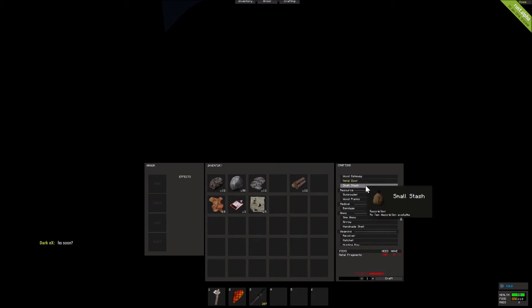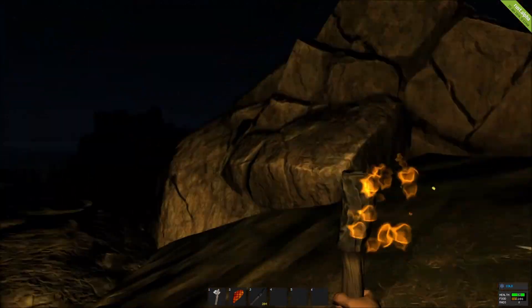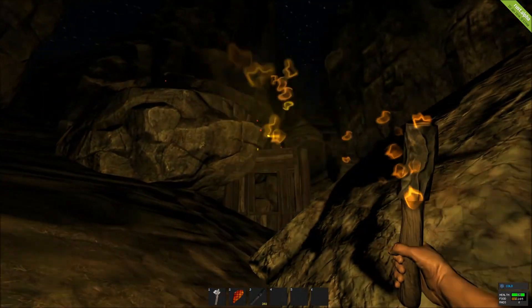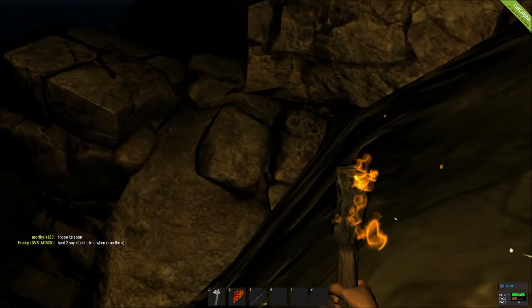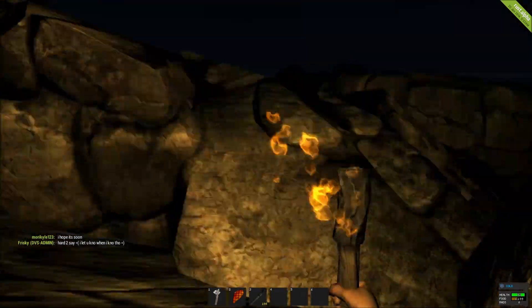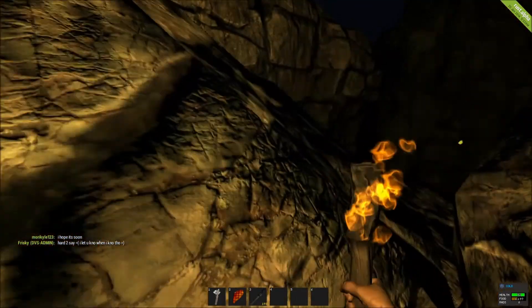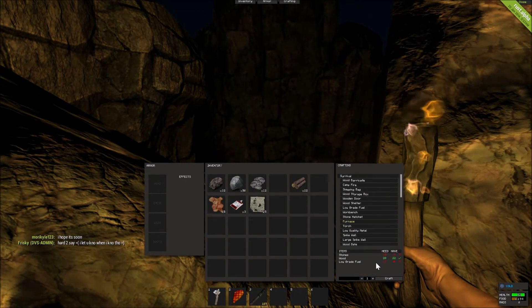There we go, we almost have a base and now we just need to get a door on there. Nowadays you can make a metal door right away, and that's generally what I like to do, because wood doors are just not worth it in my opinion — it's so easy to get through them. Now that I have a sleeping bag in there I'm not too worried about dying, so I can be a little more aggressive getting things. Right now I'm trying to get a furnace.